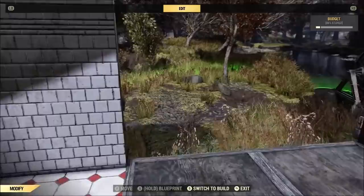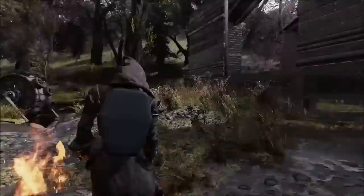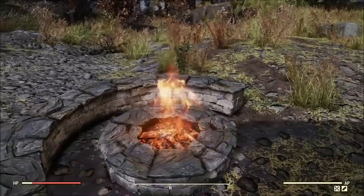Now, let's check out the communal fire pit. And this thing is actually pretty darn cool because it has a secret ability that it doesn't tell you about until you've used one. So, when you sit down at one, it'll notify you that if you sit at the fire pit long enough, you'll get a special bonus — and that is the well-rested bonus. So, basically like sleeping in a bed, except now you don't have to sleep in a bed. You can chill by your fire pit.